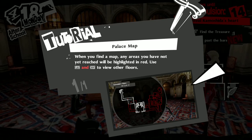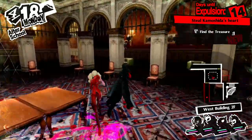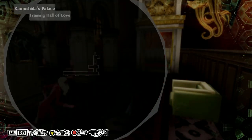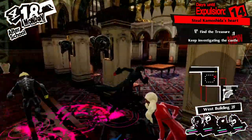When you find a map, any areas you haven't yet reached will be highlighted in red. Use LB and RB to view other floors. This is about halfway — like I said, this palace isn't very big, it's actually pretty small.